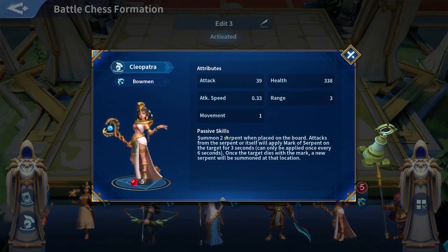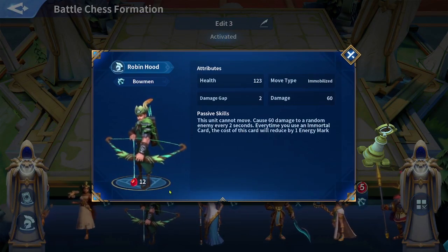I really like Cleopatra — she summons two servant snakes when placed on the board. Attacks from the servants or herself apply a Mark of the Servant on the target for three seconds, applicable once every six seconds. Once a marked target dies, a new serpent is summoned. So if she kills someone with her auto attacks or snakes, she regains another stack of snakes and can keep killing enemies and turning them into snakes. Someone played against me with two Cleopatras and the entire battleground was filled with snakes — it was intense.